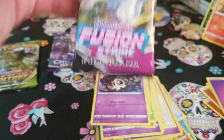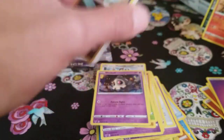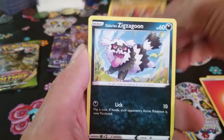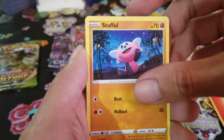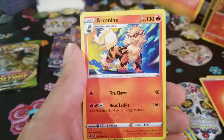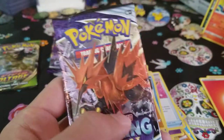All right, let's go Fusion Strike — the Bolt and Arc pack. I do have a Battle Stadium I'll be opening in the next video. Fire Energy, Power Tablet, Galarian Darmanitan, full art Inteleon, Galarian Zigzagoon, Mankey, Clobbopus, Braviary, Stufful — such a cool looking card, love the color contrast.